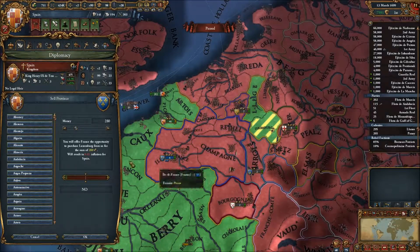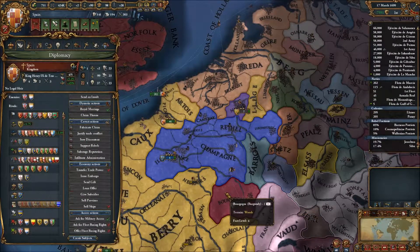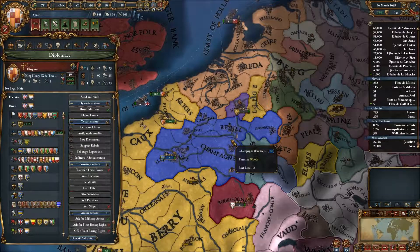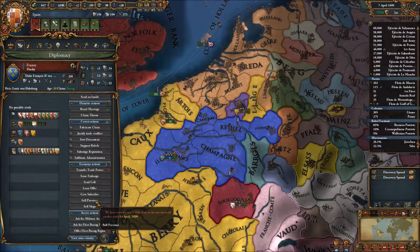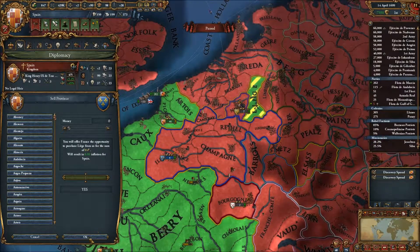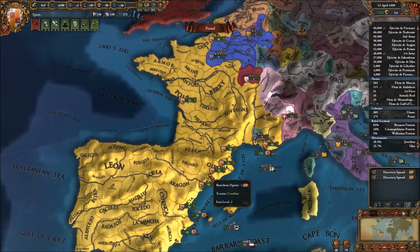Sell province - Luxembourg. It's still another province - a couple days? Four more days. Sell province - Liège. Now France is done. I need to royal marry and, you know, stuff.